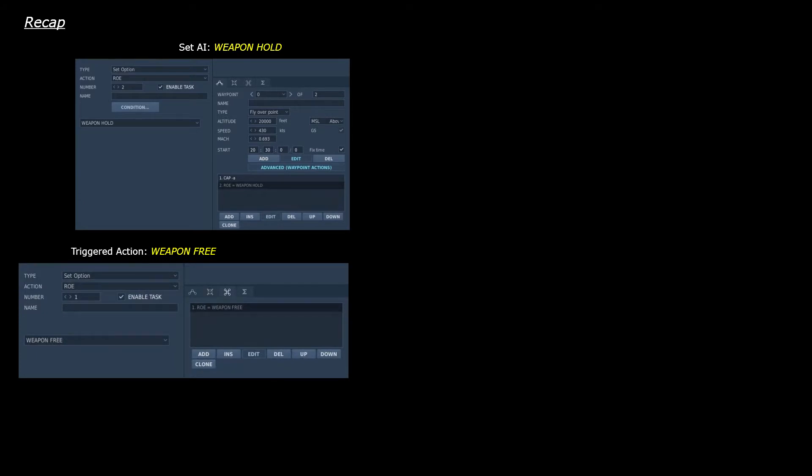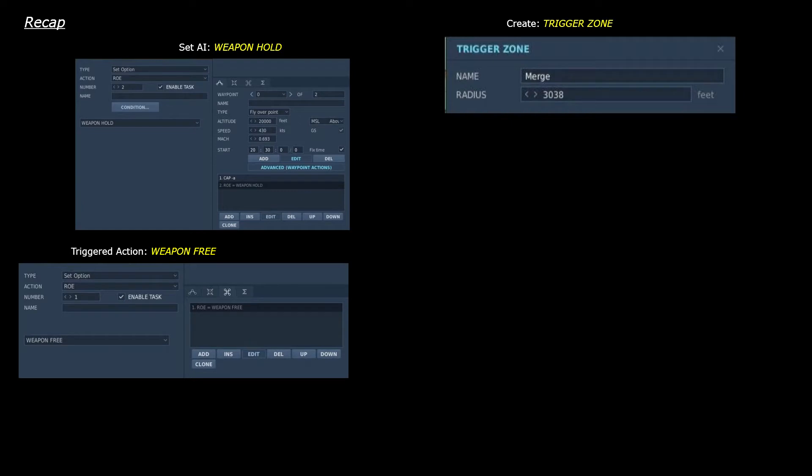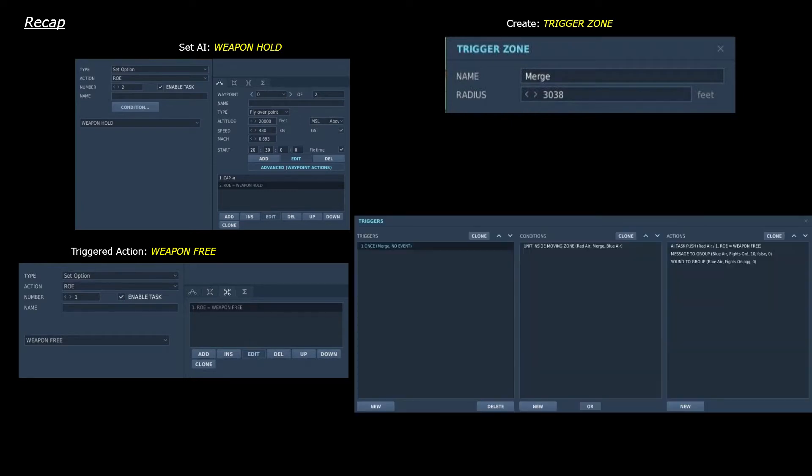Okay, a quick recap then. Set the AI to weapons hold. Add a trigger action — weapons free. Create a zone on the map for the merge. Create a trigger specifying the trigger conditions and the actions to be taken when it's triggered.